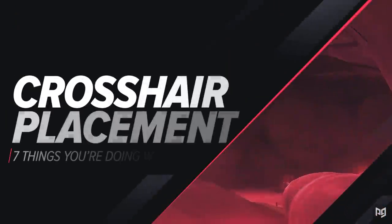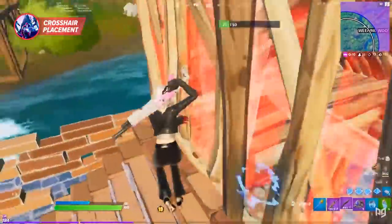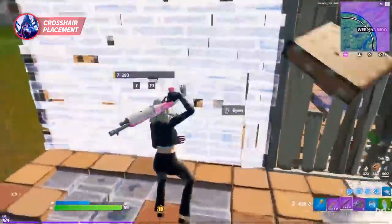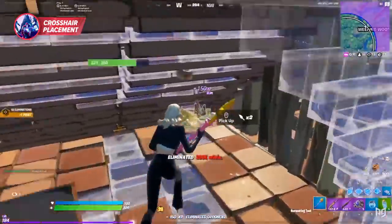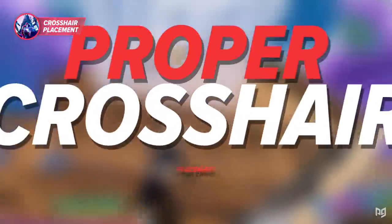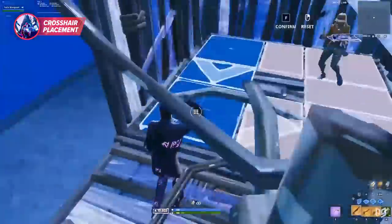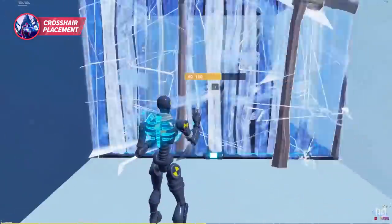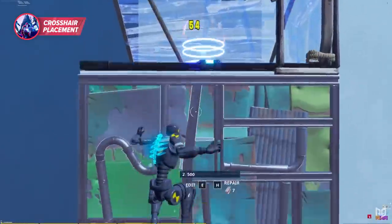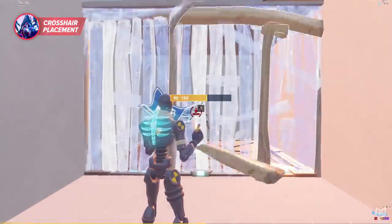A common question is: how do I become a faster editor? Practice is crucial, but one thing most players don't think about is proper crosshair placement. Take the mongrel classic — there are four steps involved that have your crosshair going all over the place. As long as you prep your crosshair to be in the spot it needs to be, you can minimize its movement and speed up the pace.